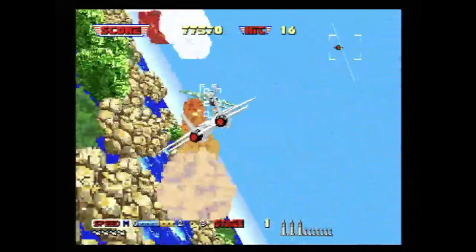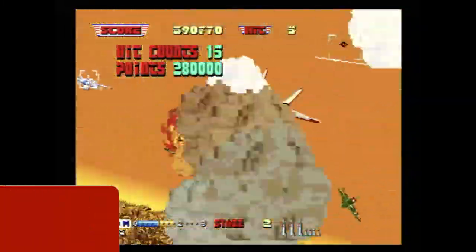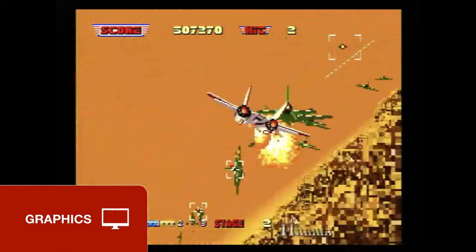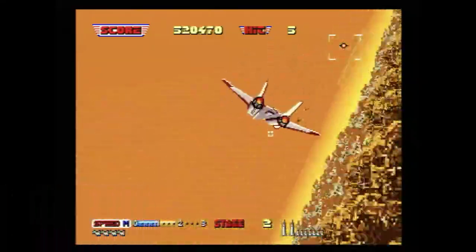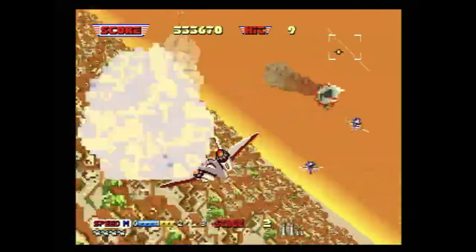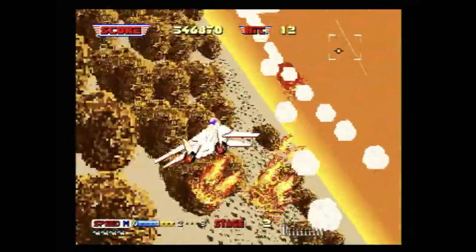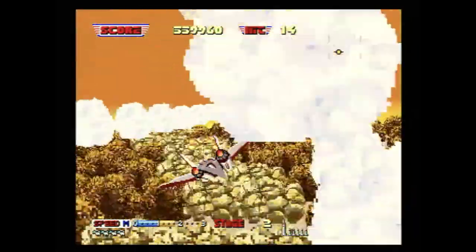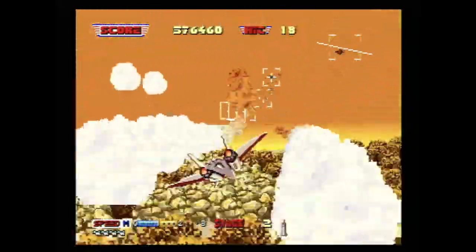The 32X version of Afterburner 2, or Afterburner Complete, follows the Genesis version up with graphics scaling and sound closer to the arcade version. The Genesis version is a perfectly competent port for a system that lacked built-in hardware scaling, but it is hard to deny that the 32X version looks the part of the arcade game shoved into a cartridge, shoved into a 32-bit upgrade, slammed on top of a sleek Sega Genesis with a ton of wires coming out of it so it looks like it's on life support. It's pretty.